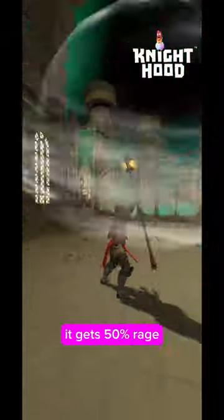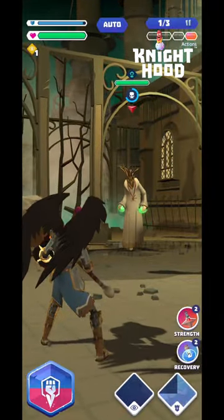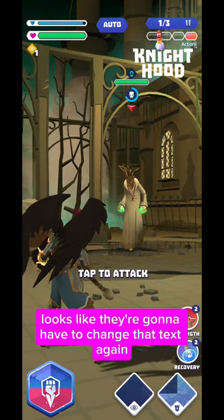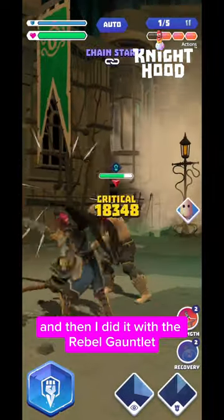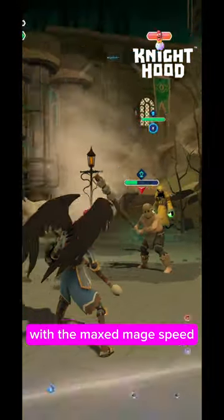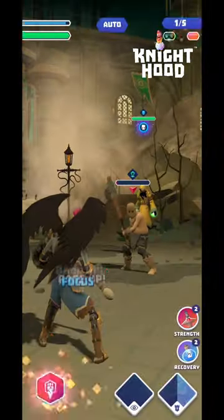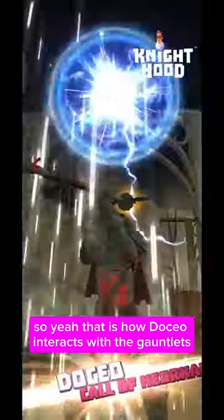As you can see, Dokyo gets 50% rage — you don't get any extra from the dark gauntlet. It looks like they're going to have to change that text or do something to differentiate the two heroes. With the rebel gauntlet, however, Dokyo charges in four moves with max mage speed and it fills all the way to the top. That is how Dokyo interacts with the gauntlets.